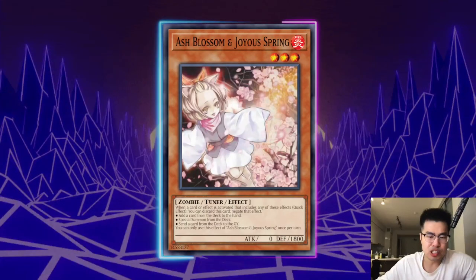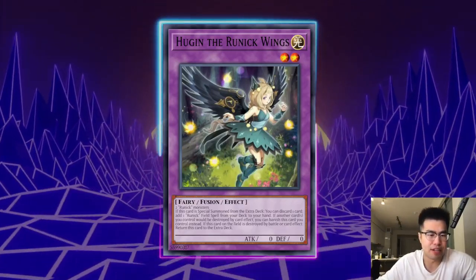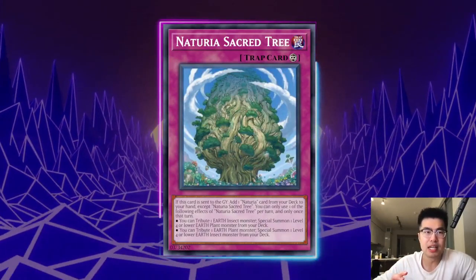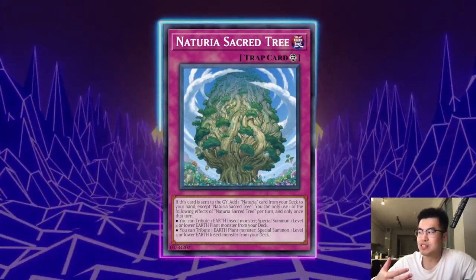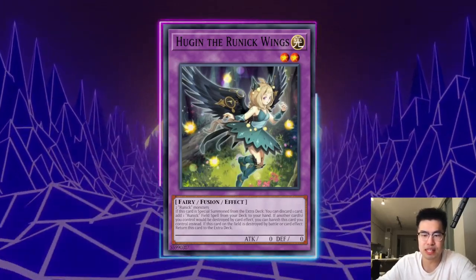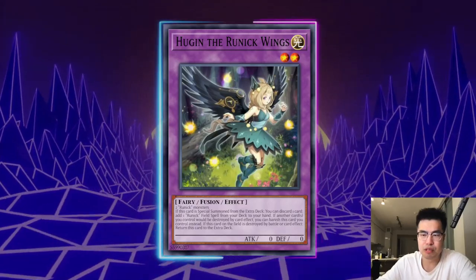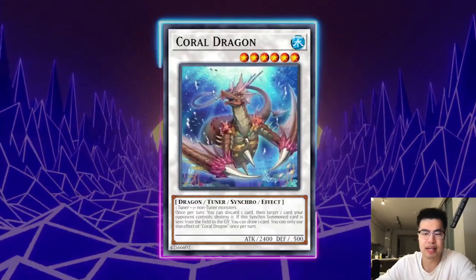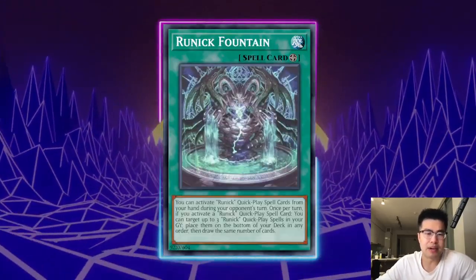That's why I love Ash Blossom and Joyous Spring to cut them off their engine. I see a lot of players immediately Ash Hugin's effect, but I don't really agree with that. Previously I was also doing that because I thought Fountain was the main thing to stop, but it turns out whenever they search Nechuria Sacred Tree, I actually prefer to Ash the Sacred Tree and allow them to add Fountain. A lot of times this deck actually struggles with consistency — if they don't have access to the Nechuria engine, they're just left with Hugin on the board and can't go into Stardust Charge Warrior or Coral Dragon to draw cards and accumulate resources into Baron.